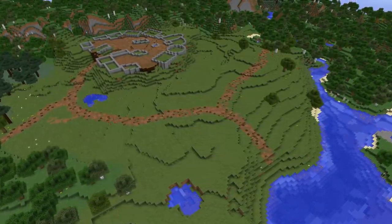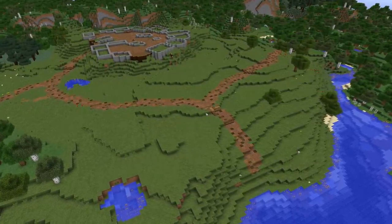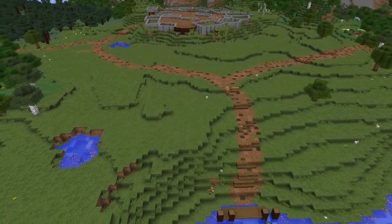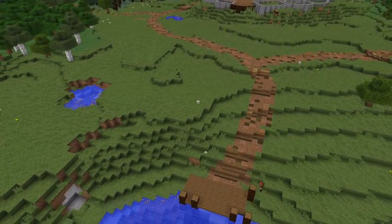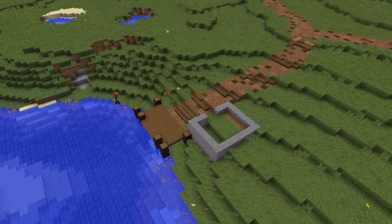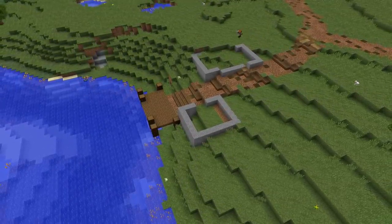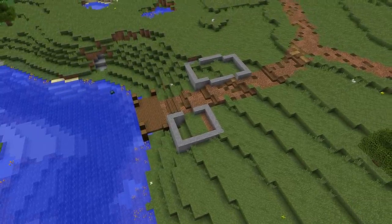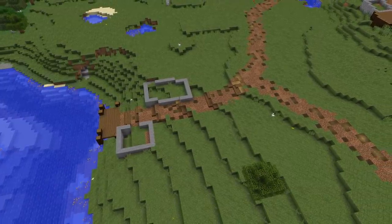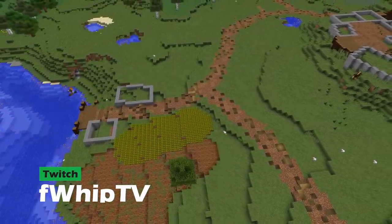Now we're bringing in a few roads and planning out where fields are going to go, doing a little more terraforming outside the city. I brought in some path blocks to make it more natural. I want to extend the village and have a small satellite village right along the water where we can build docks and a few extra houses for storage — where they can store goods to be shipped down the river. Having roads that just go off into the distance makes it look like this area is connected to an entire world, not just plopped down in our Minecraft world with nowhere to go.